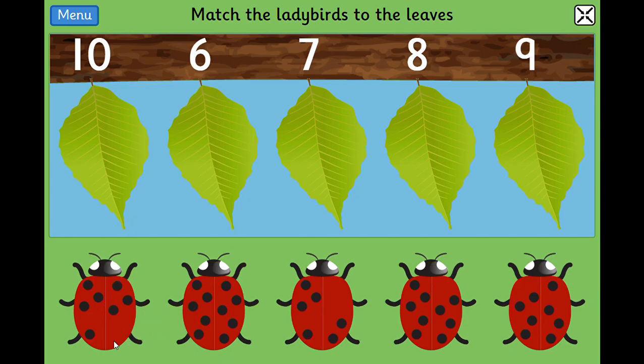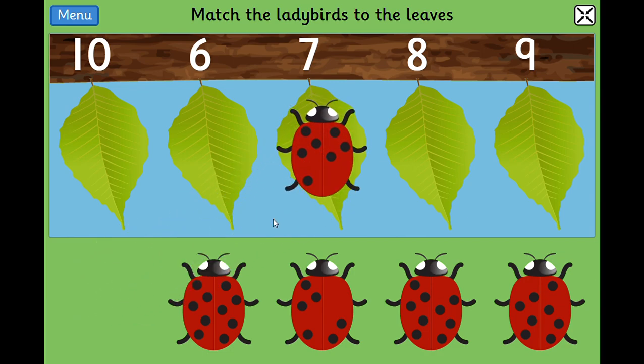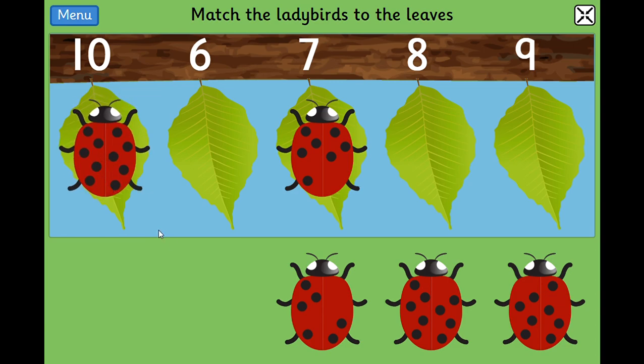We've got to count what's on each ladybird and put her on the right leaf. Let's count our first ladybird: one, two, three, four, five, six, seven. Where's seven up here? That's it. So click on my ladybird and bring her up and put her down on the leaf that says seven. Let's count the next one: one, two, three, four, five, six, seven, eight, nine, ten. Do you remember where ten is? Let's bring the ladybird with ten spots up to the leaf with ten.